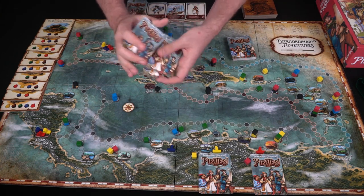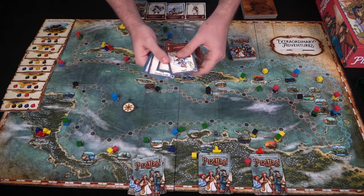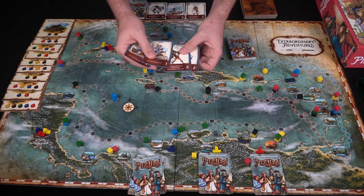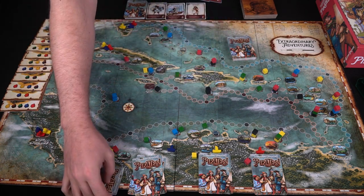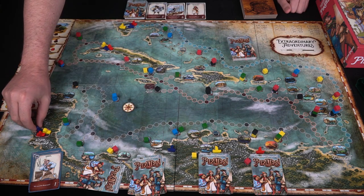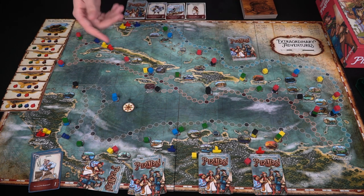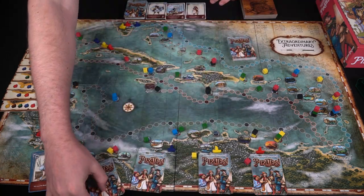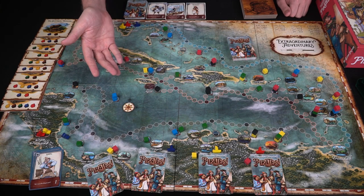To start, everyone shuffles their 10 cards and draws five. On your turn, play three cards. For example, a hand with three ones, a three, and a two — you can play three cards for their numbers, totaling six movement. Those cards go to the discard pile and you move your ships six spaces total. As the blue player, you might move one ship three spaces, another two, another one — that's your turn. Draw back up to five cards.